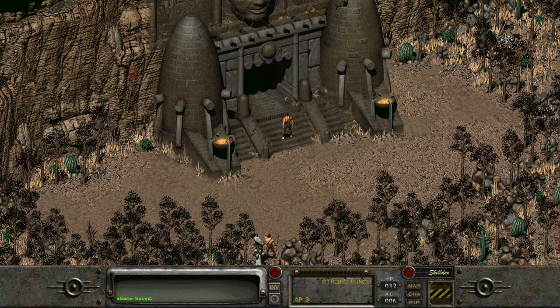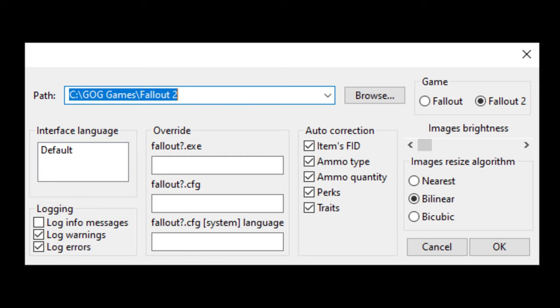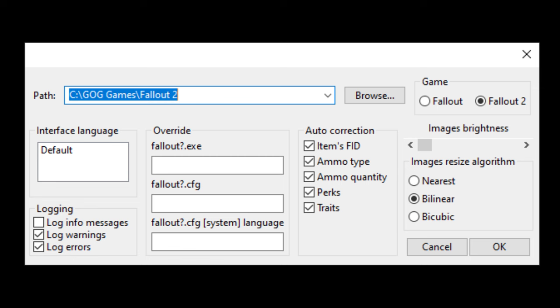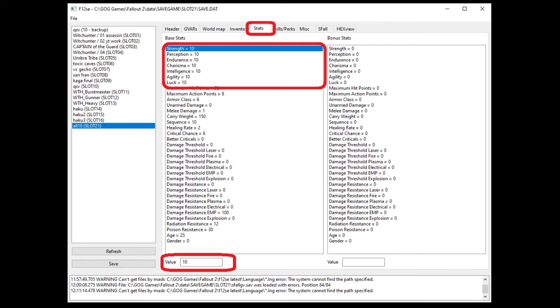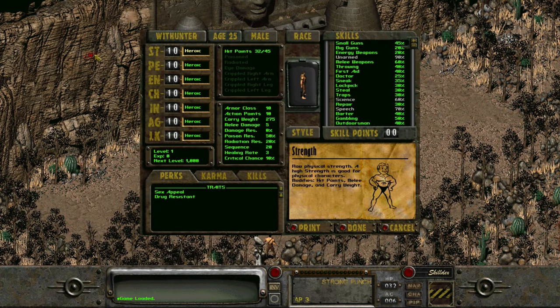After this, just start the game and save it right before the Temple of Trials. Now exit Fallout 2 and start up the Fallout Save Editor. Tell the Fallout Save Editor where your Fallout 2 game is installed and load up one of the characters that you just saved before the Temple. This program allows you to do every possible change with your character and its progression in the game, but resist — just change the SPECIALs to 10 in this section and save. Quit the Fallout character editor, start up Fallout 2, load up your save, and voila — the Scourge of the Wastes is born.